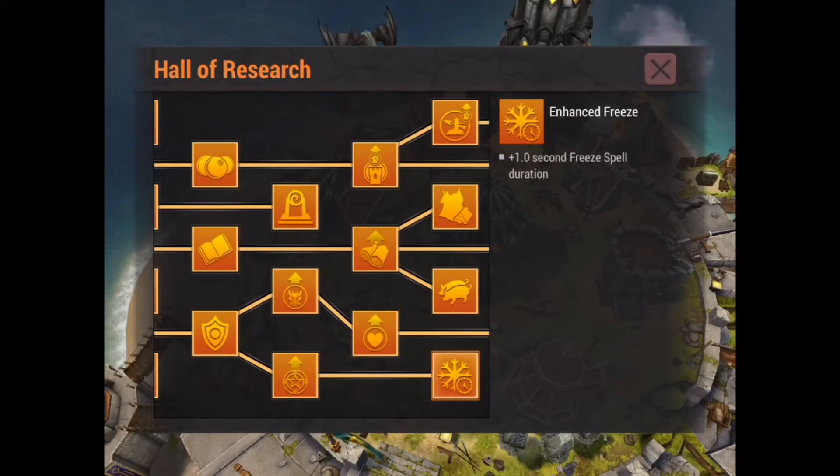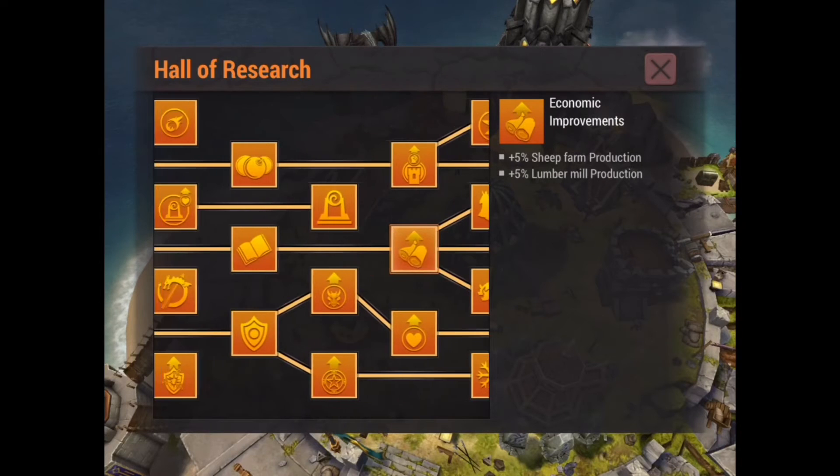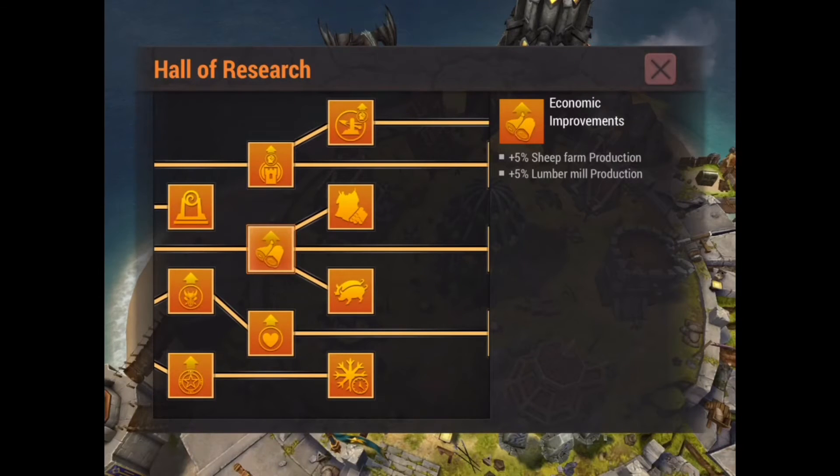Another one is definitely going to be Enhanced Freeze. I believe there are two of these and that's plus one second freeze spell duration. So this is a double-edged sword because one, it helps you freeze last longer, which means you stop taking damage for one second longer, but also you can attack for a second longer without them shooting back at you and taking a lot of damage. So you definitely want to get this Enhanced Freeze.